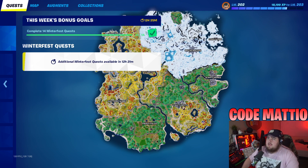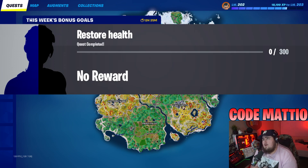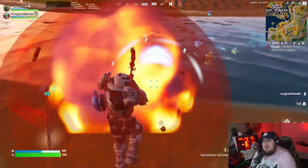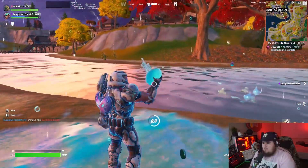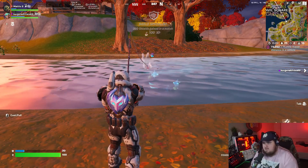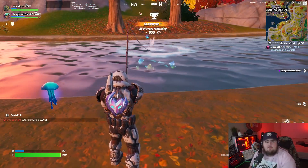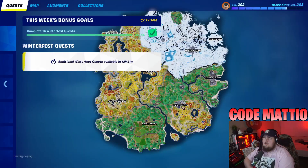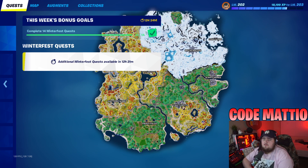I'm still learning the formatting for this season since it's a new chapter and new season. Next up, Restore Health — you have to restore 300 health. Med kits, bandages, and med mist all work. Shield won't count since it's health specifically. The bush augment might help — you can stand in a bush, take fall damage, and heal back. You can also buy med mist at Anvil Square from the NPC. Standing at POI pylons to claim the POI also gives a bunch of heals.